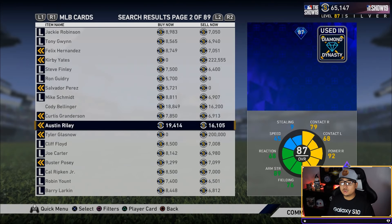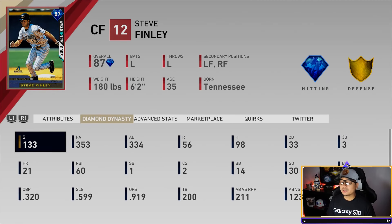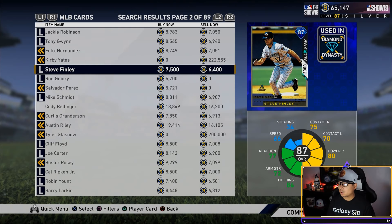Next up, I think everyone should pick this up — Steve Finley is still on my team to this day. He's batting 293 in 334 at-bats but he comes up in the clutch all the time. He's got 81 vision, 75 and 70 contact, 80 and 87 power, and his swing feels amazing. He's also got 86 fielding, and he's still crushing the ball for me on Hall of Fame difficulty at 700+ ranked seasons. Only 6,400 stubs — one of my favorite cards this year — and you can get Ted Williams and Steve Finley for free in the XP rewards.